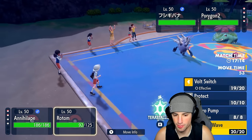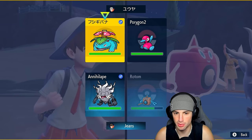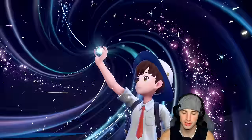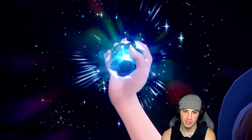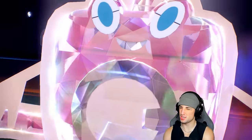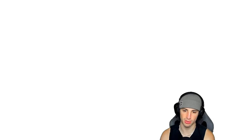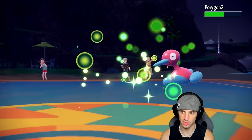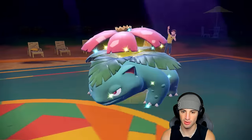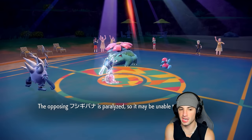I could Terastallize Annihilape into Steel and paralyze Venusaur with Rotom — that could be pretty good for us. Charizard is dead and Groudon has one HP left. Rotom might outspeed Venusaur, which would be great to land a Paralysis. Drain Punch launches doing great damage, and I land a Thunder Wave — that's huge! We slow Venusaur down, cut its speed in half, and it has a chance of not moving.